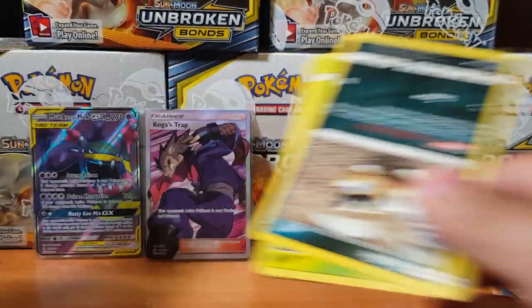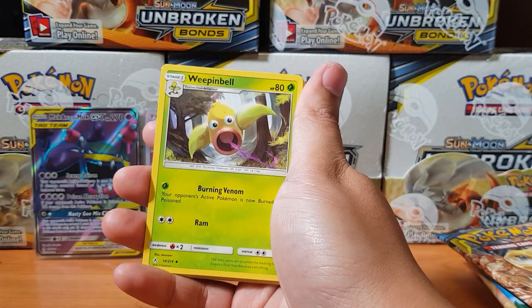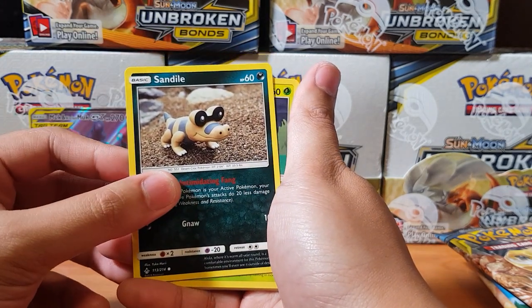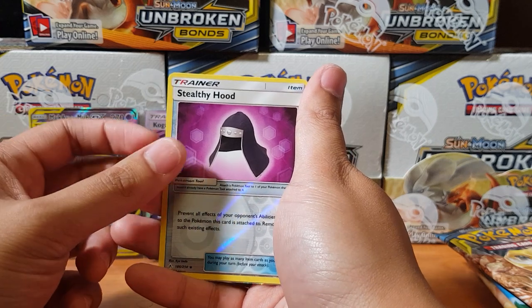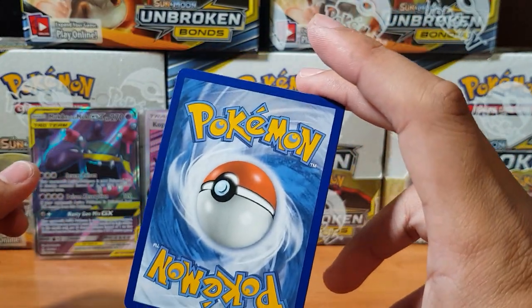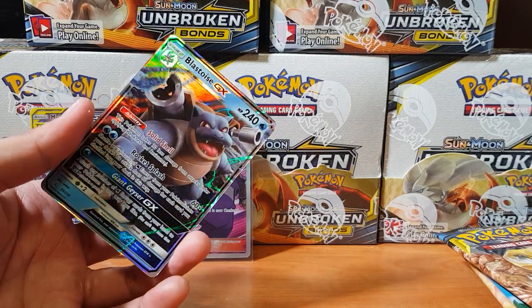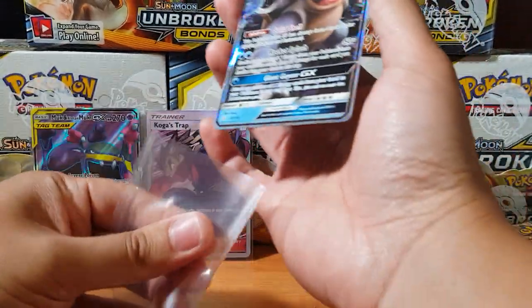Come on baby, we've only got a few cards left — can we pull that rainbow rare? I'd be so amazed if we pull it here. Weepinbell, Fearow, Charjabug, Claydol, Sandile, Oddish, Oddish, Stealthy Hood... and for the rare — oh, there we go! Blastoise GX! Let's go! I don't think I've pulled this GX yet. Checking the condition — looks pretty good. I actually think the face of the Blastoise looks kind of wonky though.